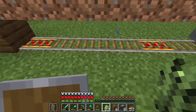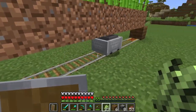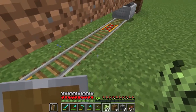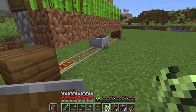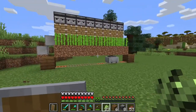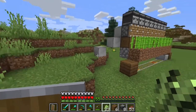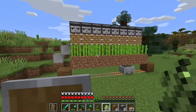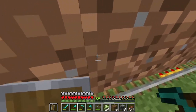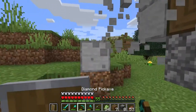We can place a hopper underneath one of these rails, and every time the minecart passes over the top it will deposit a small amount of sugarcane into the hopper. Then we can have that hopper feed into a chest or another system to move items however we choose. For this build we're still early and I'm trying to keep it simplified, so we're going to make this nice and easy. I'm going to break the cart again and build up the containment area first.